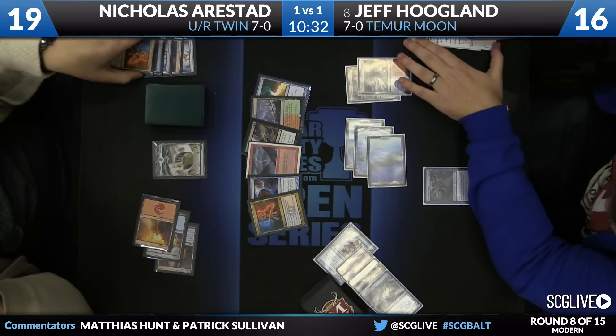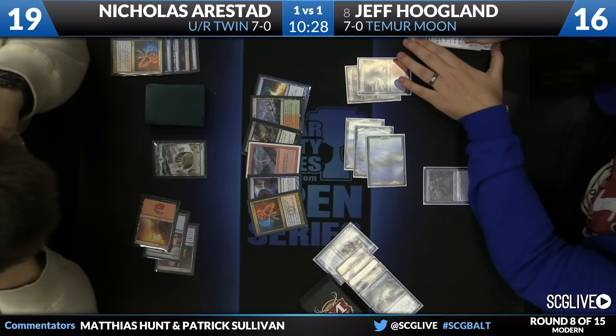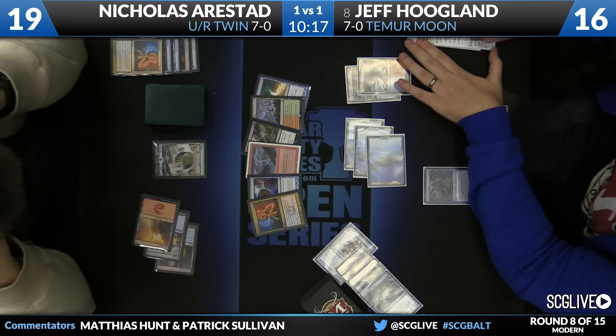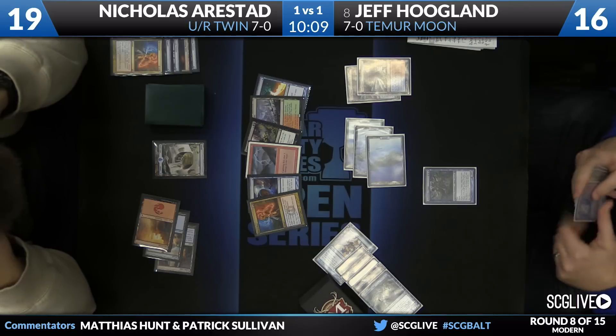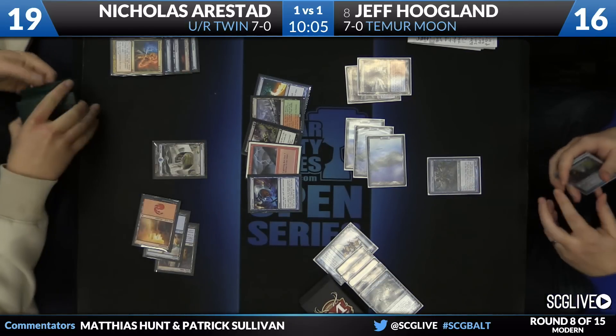That hand is stacked with instants — it still doesn't win yet, but it's got Dispel, Lightning Bolt, Dismember, Spell Snare, Electrolyze. I feel like Jeff's just got to take Electrolyze out of this hand. If Nicholas keeps two-for-oneing with these Electrolyzes, that's not a good game plan for Jeff, especially given that Nicholas's hand is so good at defending and keeping Jeff off his action. And yes, he will go ahead and take the Electrolyze.